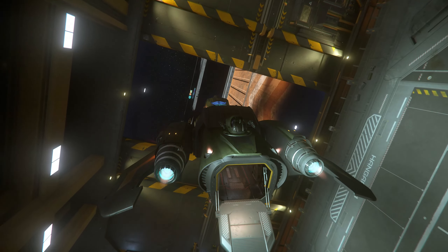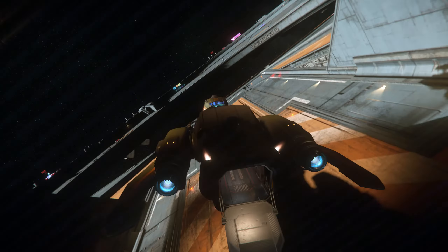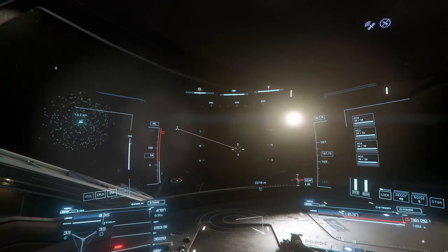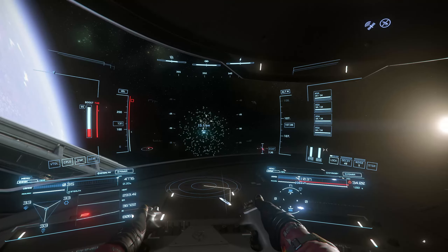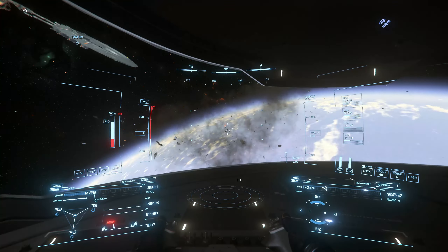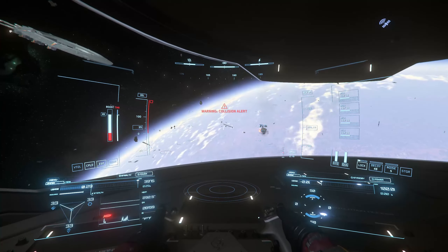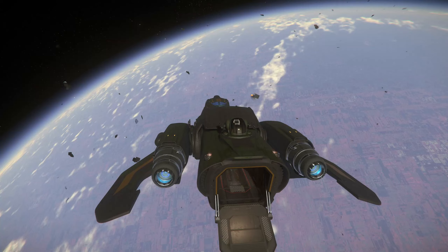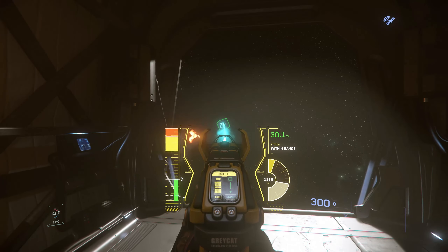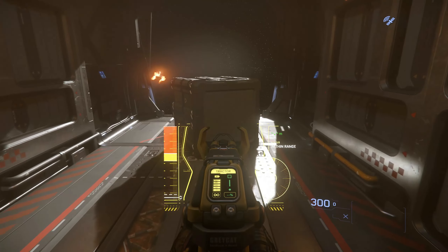So now you get yourself another ship, preferably something that has big space inside because you do need to pick up that box. You go with that ship back to where you killed yourself. The ship standing there you will open fire upon, destroy it, and an empty container box should appear. It should have inside your weapon that you put in your previous ship, and now you can pull it onto your current ship and go on a looting spree. Also don't forget your tractor beam, because that helps you a lot — you should not do it without it.